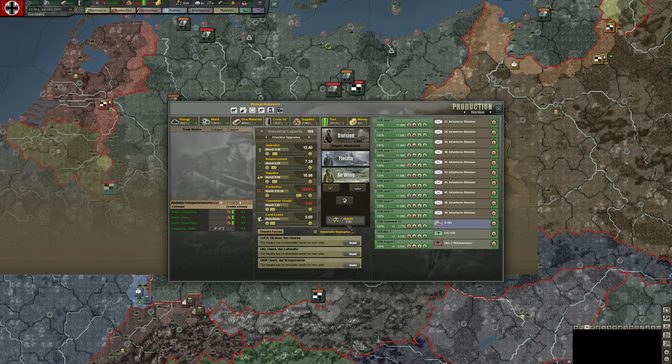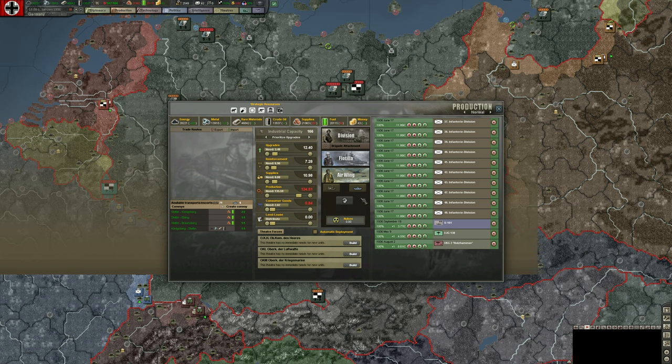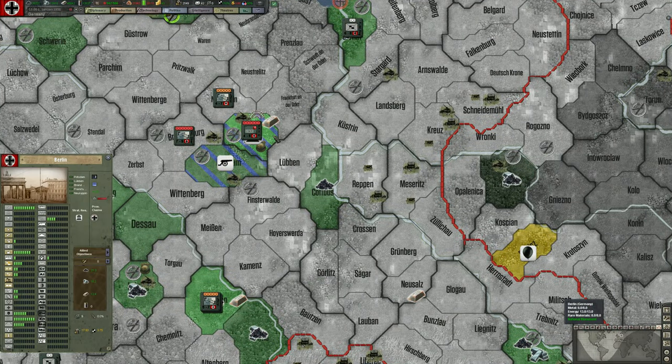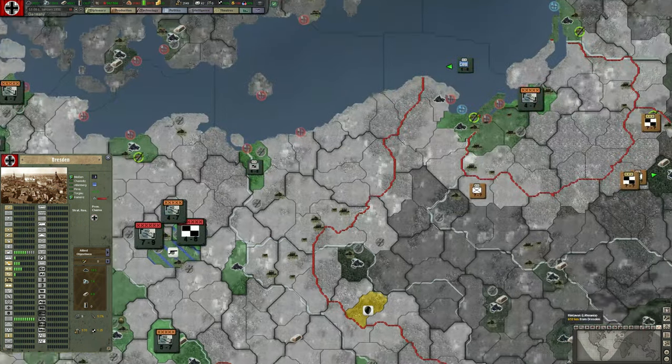We've got some IC freed up. We're going to need transport planes later — that's the same practical as medium bombers, so we can get that from producing this. We're not going to focus on any heavies. There's a way in the base game to produce factories that you can assign separately later, but in Black Ice we have to build factories on a per-province level, so we're going to add some factories.